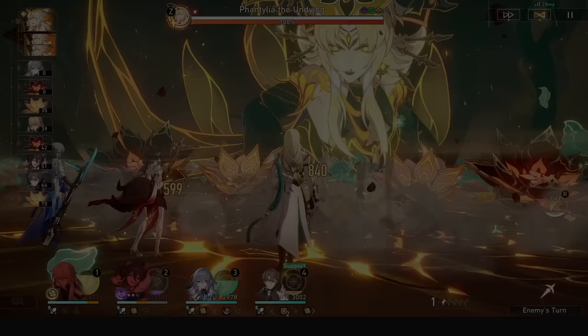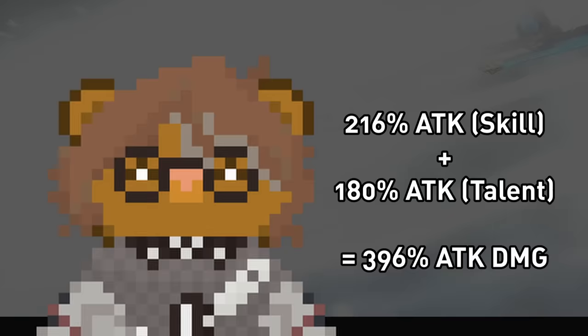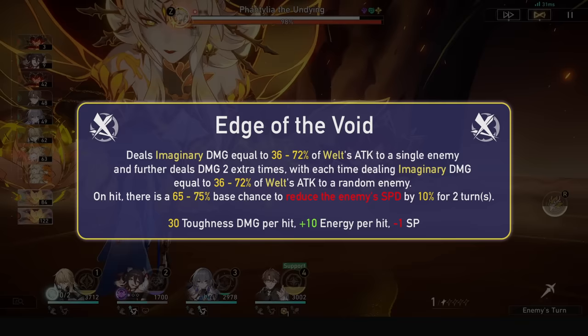Furthermore, his talent comes into play with his skill — it is on-hit and his skill has 3 hits. So you can slow on the first hit, and your next 2 hits will activate the talent buff and do additional damage. At E0 and level 10 skill and talent on a slowed enemy, this skill can deal nearly 400% modified value. His skill deals 30 toughness damage per hit, up to 90, and regenerates 10 energy per hit up to 30, whilst consuming 1 skill point.